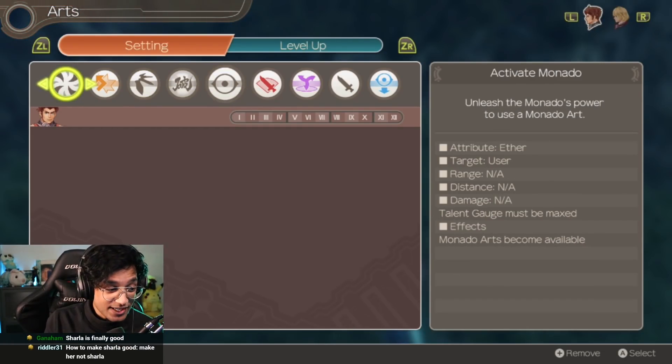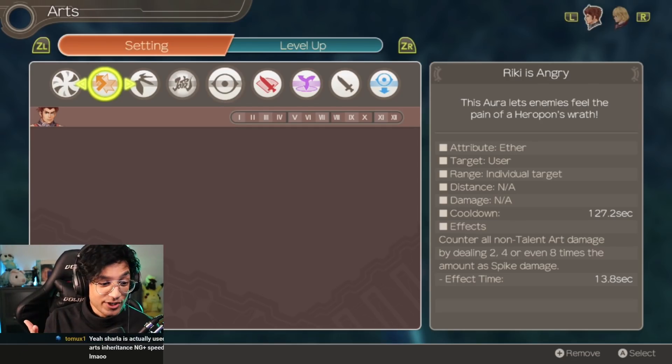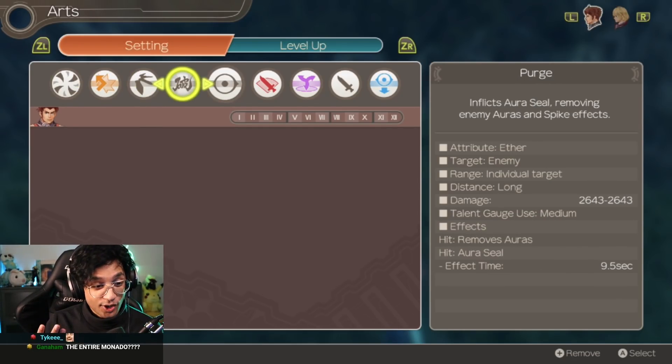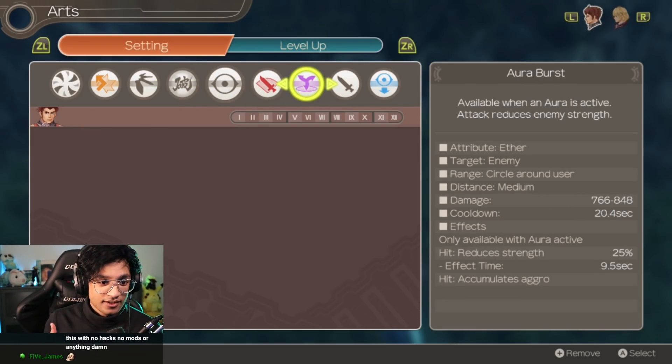Rein has Activate Monado, Riki is Angry — because you know Riki is Angry — Gun Drones, Purge, obviously Mad Taunt, Double Wind — that replaced Lariat I believe — and Aura Burst.